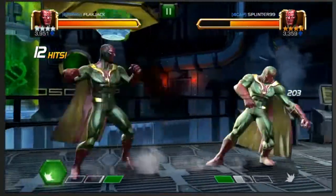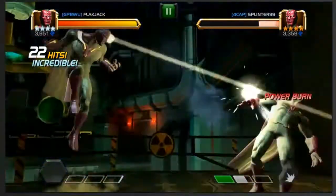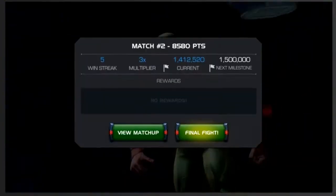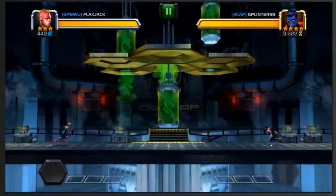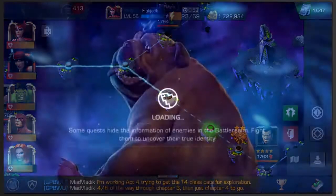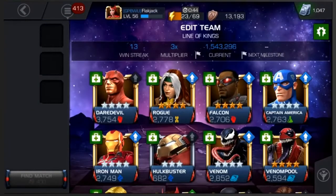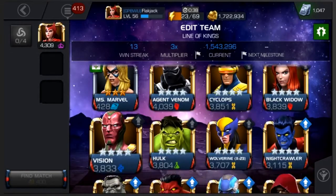I'm just moving along here. Vision is one of my favorites — he can really control all the power of the opponent. Anyway, that's what the low champs are there for. They're kind of cannon fodder at this point. They skew the algorithm towards something lower, so basically it's taking the average of all your fighters and matching you up with something similar or comparable — not too far out of your league in the arena.